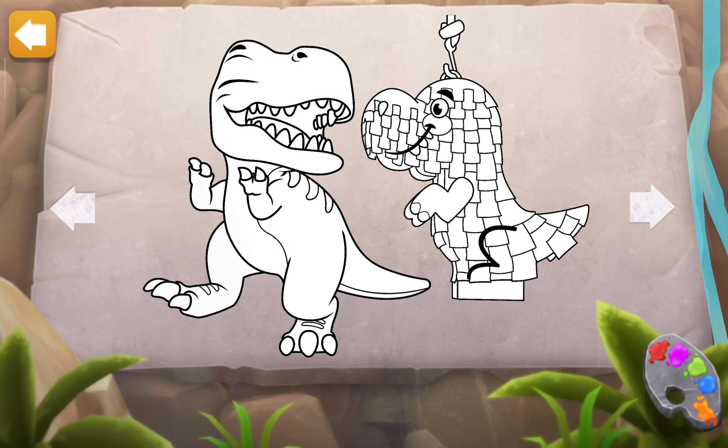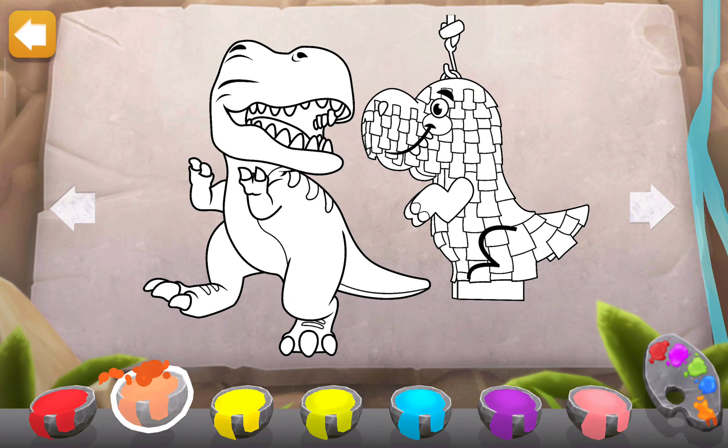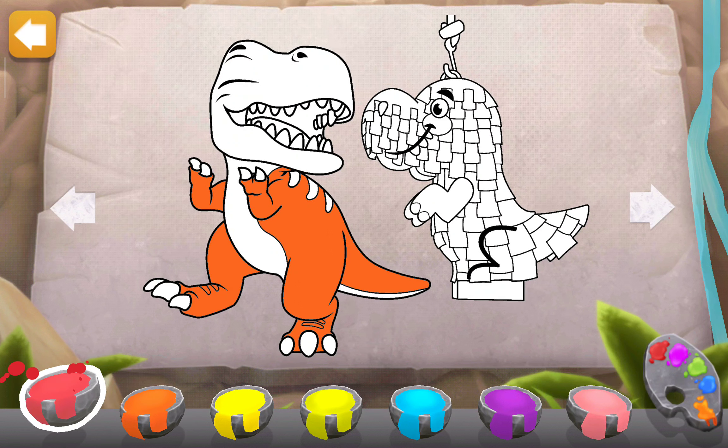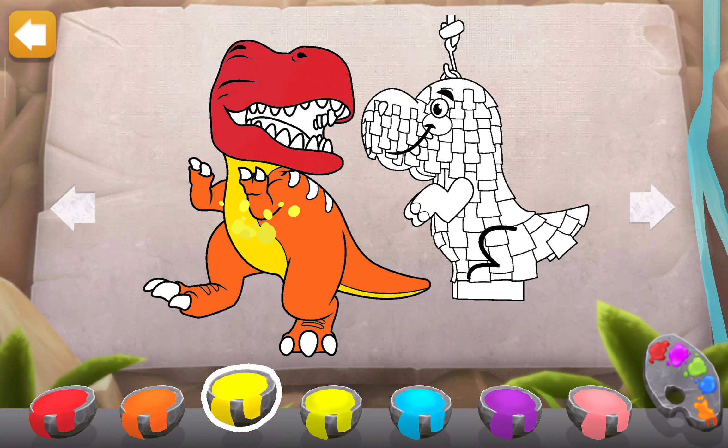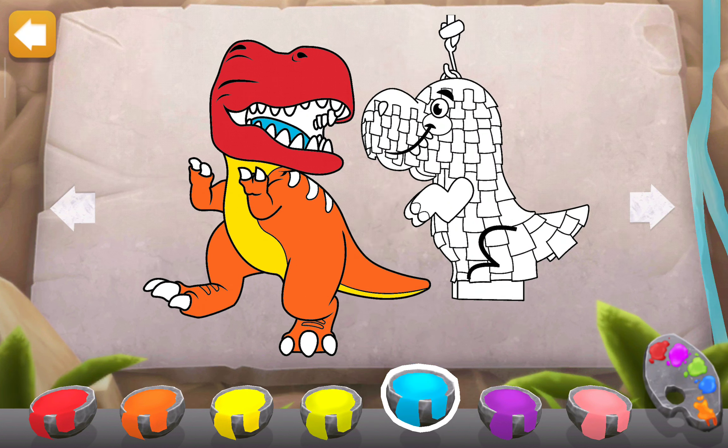The colors have faded from this painting. Tap a color to choose it, then tap a piece of the picture to paint it — easy as pie. You can switch your colors by tapping on the palette button to the right.